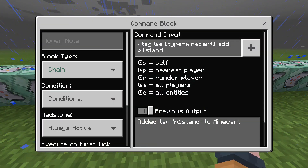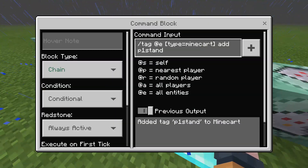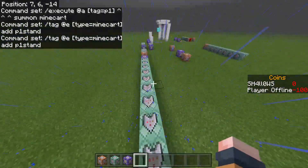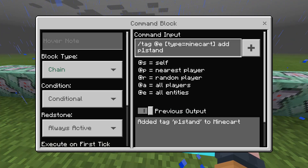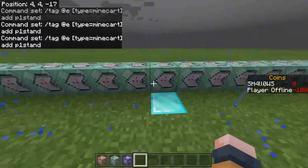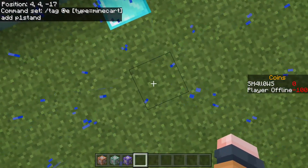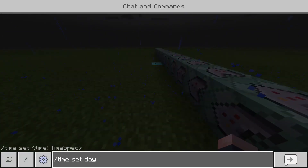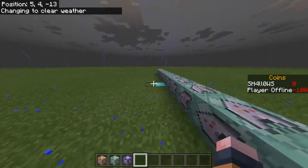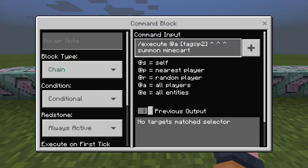Then this command block: tag @e[type=minecart] add p1stand. The reason it's 'stand' and not 'cart' is because I tried to use armor stands but it didn't work out, and I'm too lazy to change all the text. What this is going to do is tag the minecart that was just summoned at player 1 with this tag, so that I can run commands that only affect it.